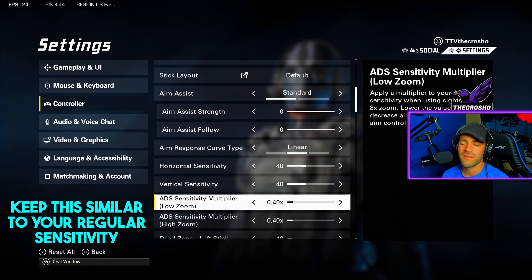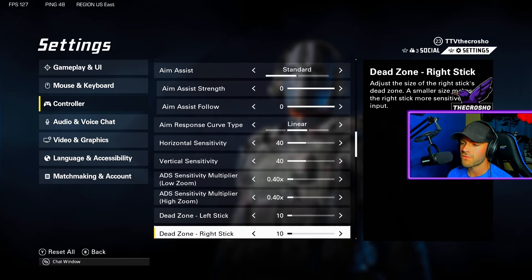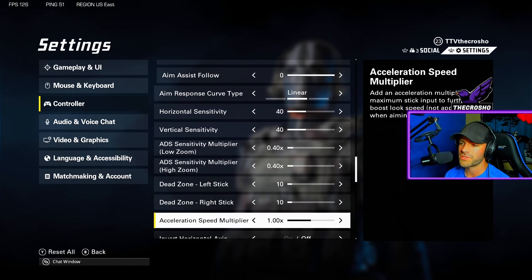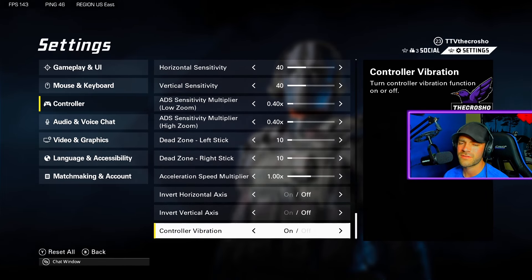ADS sensitivity multiplier: keep this the same as your base sensitivity — you don't want variability that creates extra muscle memory. Dead zone: keep this pretty low; don't put it too high — it should be 10 or lower. Acceleration speed multiplier: I wouldn't worry about that too much — again, it's extra muscle memory. Invert: definitely not. Controller vibration is up to you — I actually like vibration because it gives you good feedback.